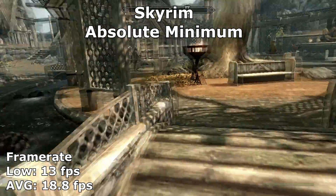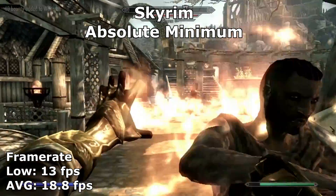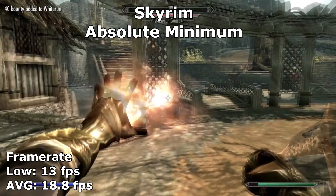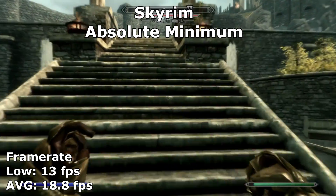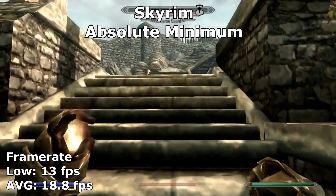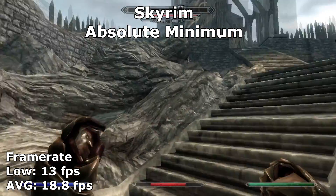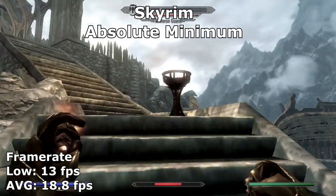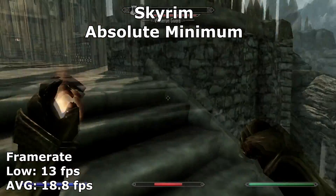In Skyrim, we again had to drop the settings to their minimum at 800x600. The performance was very similar to GTA, with an average of around 18 and a minimum of 13. Depending where you are in Skyrim, it might be playable. In closed-off areas such as a small room or a cave, the framerates climbed into the slightly playable range. However, as soon as you went into an open area, the framerates took a dive off a cliff.